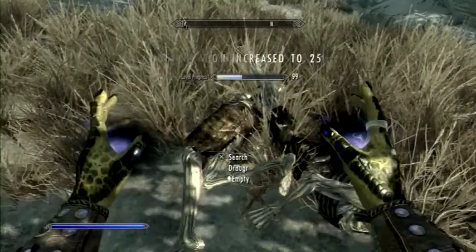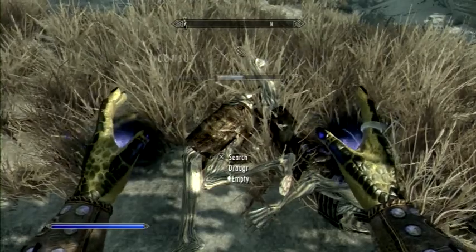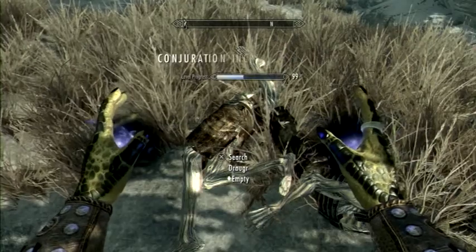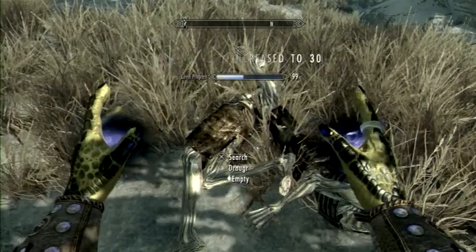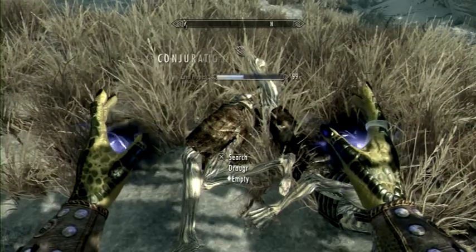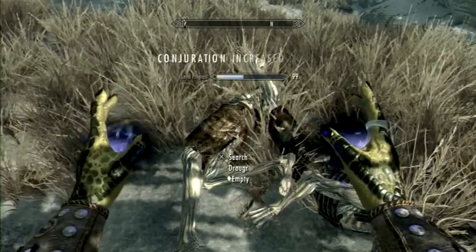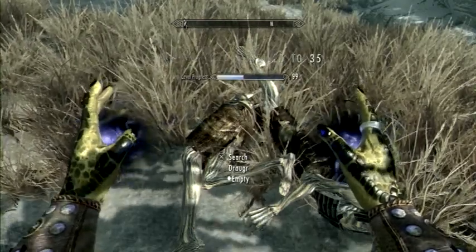I'm going to stop and let the game catch up. We've already gone up 10. It's still going. All you have to do is dual wield the soul trap, which is in conjuration — you'll find it's going to be one of the ones early on. We've more than doubled it, and it's only been two minutes.